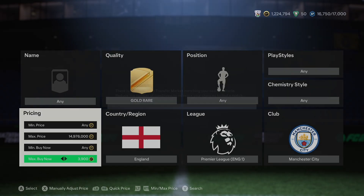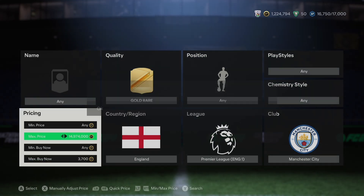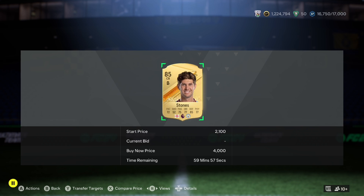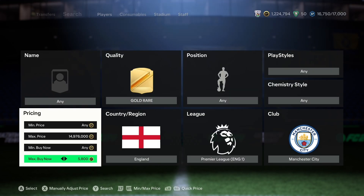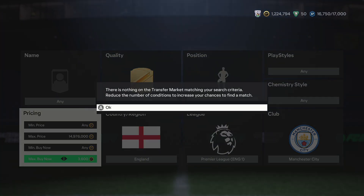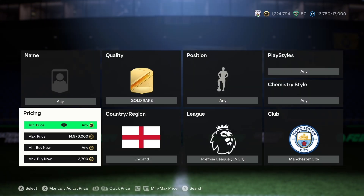The third filter: quality gold rare, position any, league Premier League, club Man City, nation England. This gives you Stones and Grealish, both 85-rated. Check the market when you see this, find the cheapest listed card, and snipe 400–500 coins under market. Both players are very packable — I've personally packed Grealish about four times — meaning lots of supply and higher sniping chances.